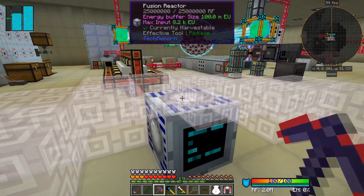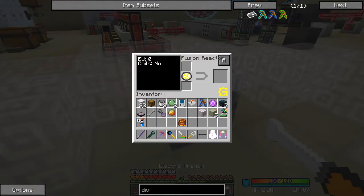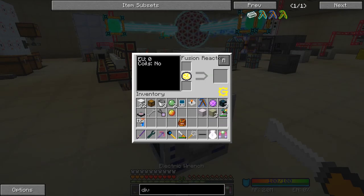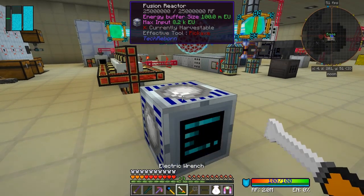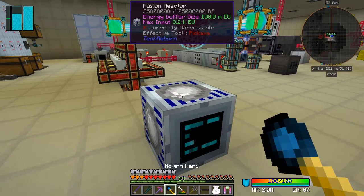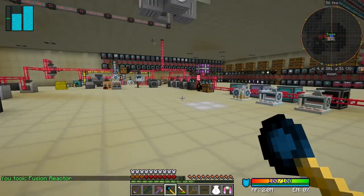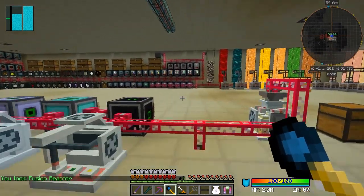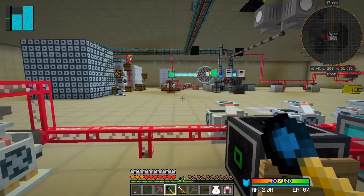This thing you can't pick up except with the electric wrench - make sure it's in loss mode - and then right-click this. All it does is turn it around, you can't pick it up. Shift right-click just rotates it. The only way I find to pick it up is to use a wand, like that - so it's now gone. Don't try to break it, all you get back is a machine block.